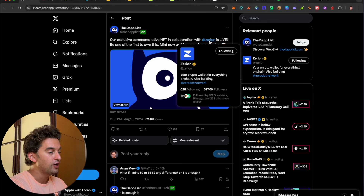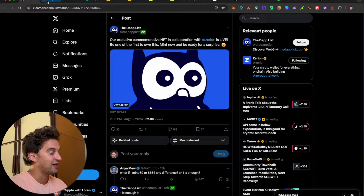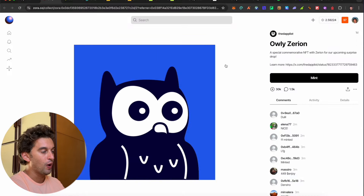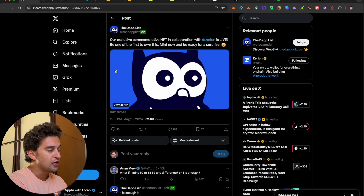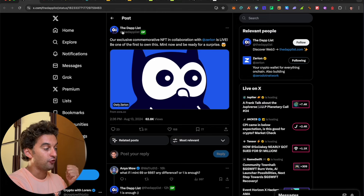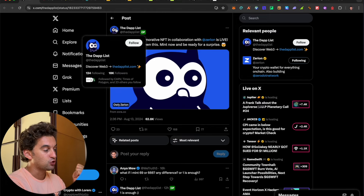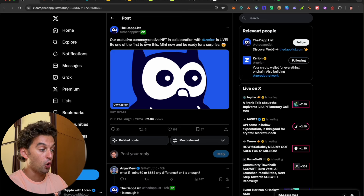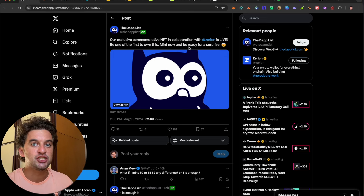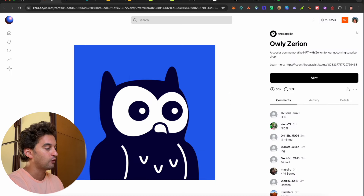This NFT is in collaboration with Zirion, which has 325,000 followers, and it is live over on Ovento. We already have 30,000 collections and 19,000 different people — people are really into it. This is their official tweet: the NFT over on Zora for the DAP potential airdrop as well as the Zirion airdrop is now live. Be one of the first to own this — be ready for a surprise, most likely an airdrop allocation.